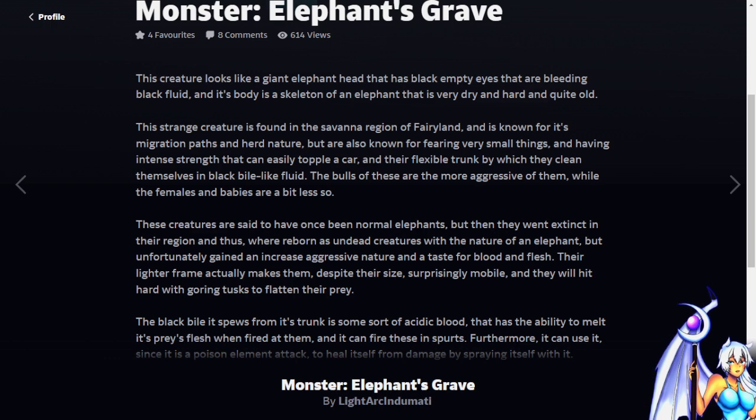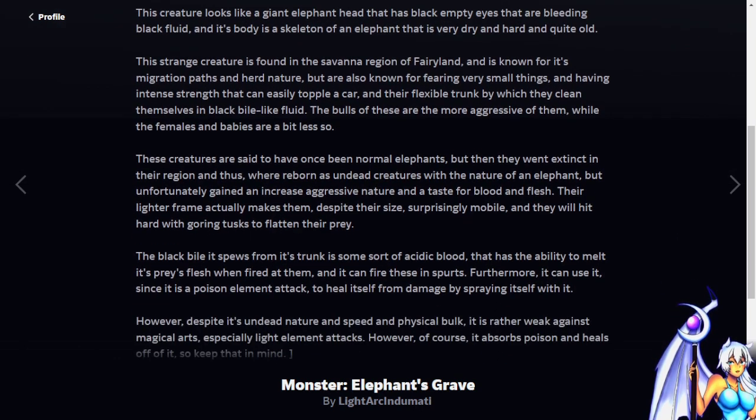This strange creature is found in a savannah region of Fairyland and is known for its migration paths in nature. They are also known for fearing very small things and having intense strength that can easily topple a whole car, and a flexible trunk by which they clean themselves in a black bile-like fluid.